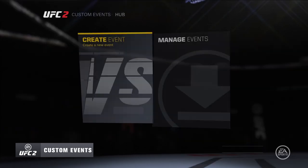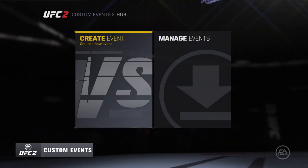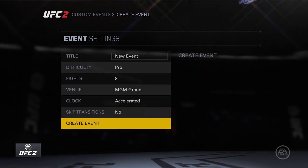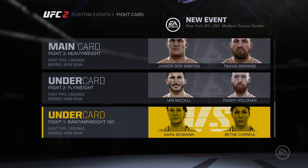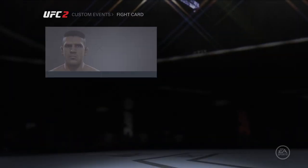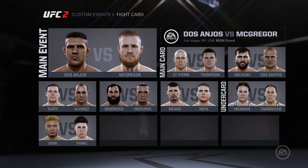Since every UFC fan knows how much fun it can be to play Armchair Matchmaker, Custom Events lets you set up shop in the UFC front office, building the fight card you've always dreamed of. Choose the venue, the weight classes, the fighters, the referee and rules, and watch your fantasy card come to life. Once you're ready, take control and make it a spectacle to remember.